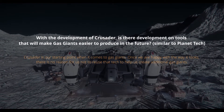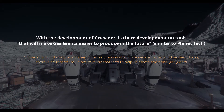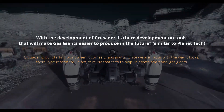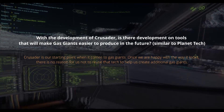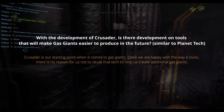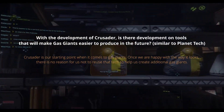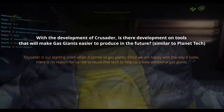With the development of Crusader, is there development on tools that will make gas giants easier to produce in the future, similar to planet tech? Crusader is our starting point when it comes to gas giants — once we are happy with the way it looks, there is no reason for us not to reuse that tech to help us create additional gas giants.